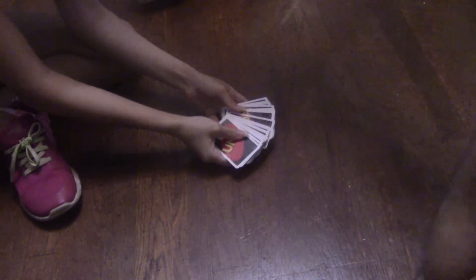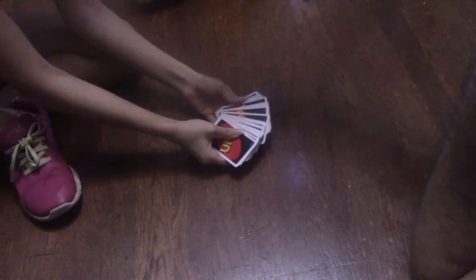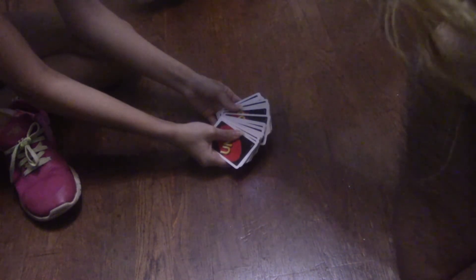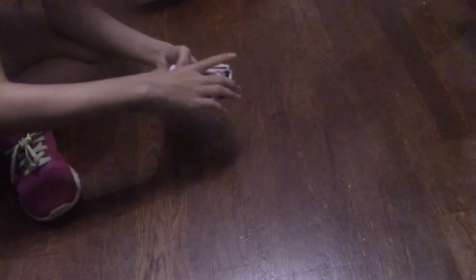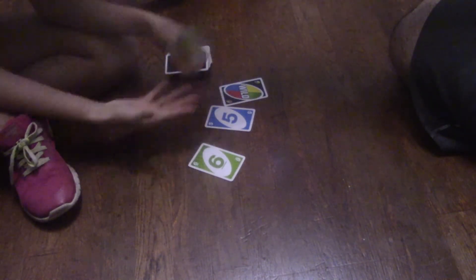Basically the magic trick is — I spread out the cards and I tell the people, which is Joey and Carrie, to remember which cards I tell them to pick up. They have to memorize the cards. And then in the end, I flip everything and the cards will be the cards I called out. I can't really explain it — you guys just have to watch. Let me just spread them out.